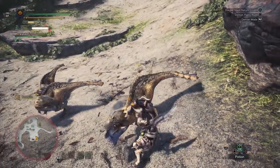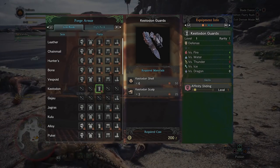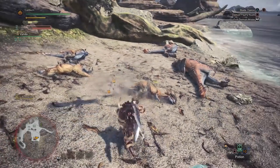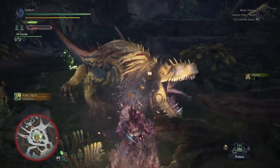Early on, you'll be given an assignment to hunt Kestodon. After carving some, you'll unlock the ability to build Kestodon gloves. Build these for Affinity Sliding, which gives you a temporary boost to your critical hit rate after sliding for a short period of time. They also have a strong defense boost over bone gauntlets and should be picked up for most weapon types. This set will be enough to tide you over until you hunt Great Jagras.